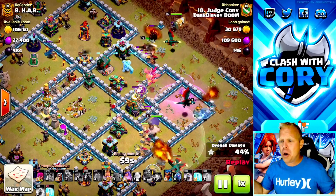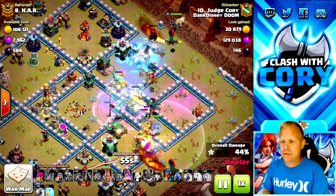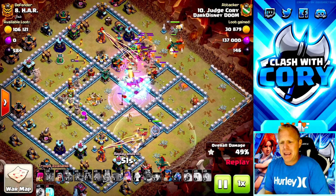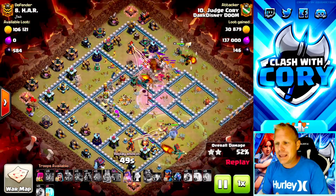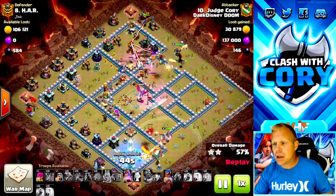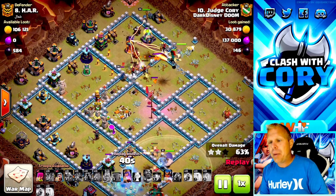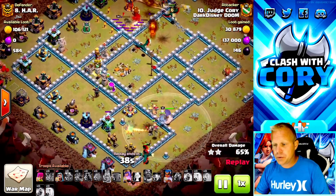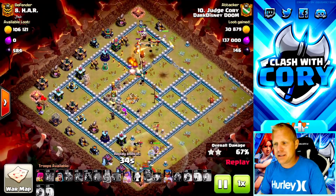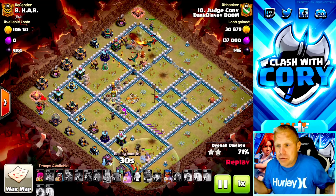We're just going to bum rush the most value in the base. We had an eagle with two scattershots - it was a no-brainer, full send. Rages, Grand Warden ability, freezes where we can get the eagle and the scattershot together just to get my air troops through this section. Now all we've got left for a fairly healthy army is two multi-target infernos, that's really it. We got heroes over here doing some ground tanking, so we're going to sneak in the royal champion behind all that to take out this multi. We had a big group of dragons and Dragon Riders going down to the south side.